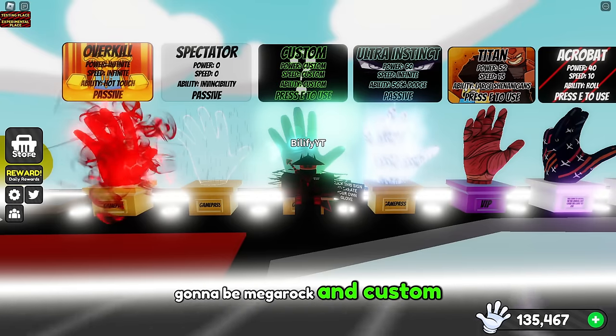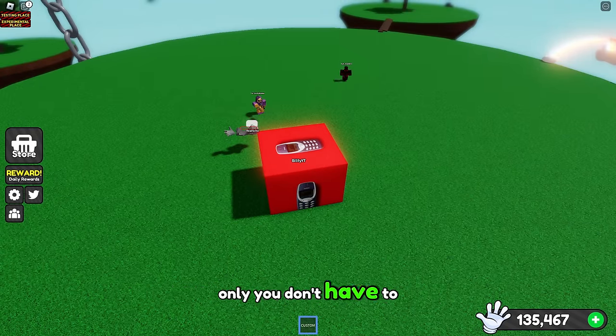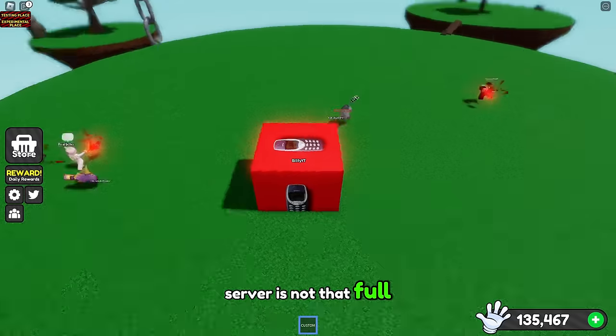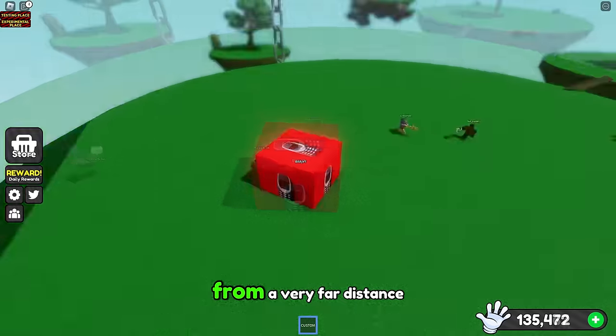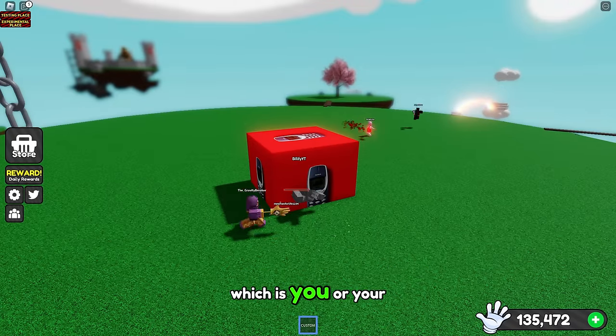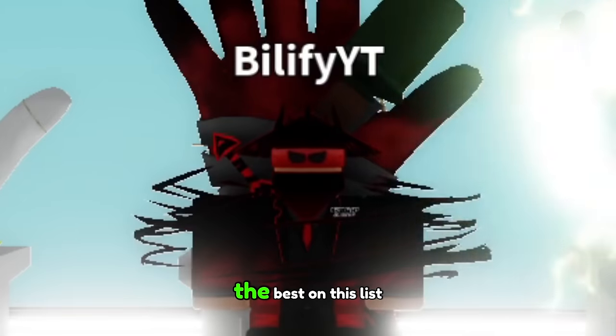First up is the Mega Rock and Custom combo. This combo is like the Zahando and Mega Rock combo, only you don't have to aim anything — you just hit the player. This works best when the server is not that full and there's not many people on the battleground, because you can hit them from a very far distance and they will travel directly to the nearest person, which is you or your friend being the rock. This is an insane combo and one of the best on this list.